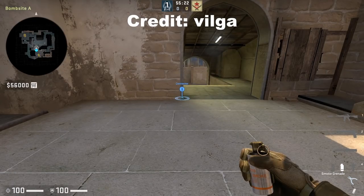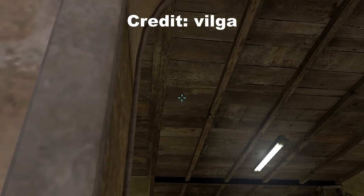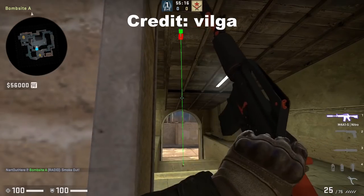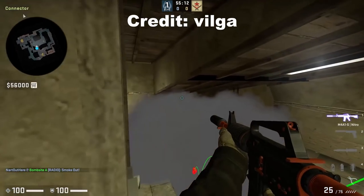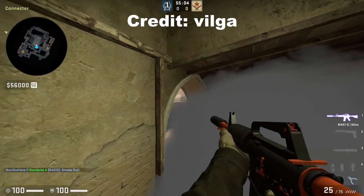Here's a one-way smoke for Khan, credit to Vilga from Nigma Galaxy. Get behind this wall, aim below this dot, then left-click throw. Now you have a one-way smoke to either peak catwalk from on top of the box, or get on the left ledge and peak top mid.